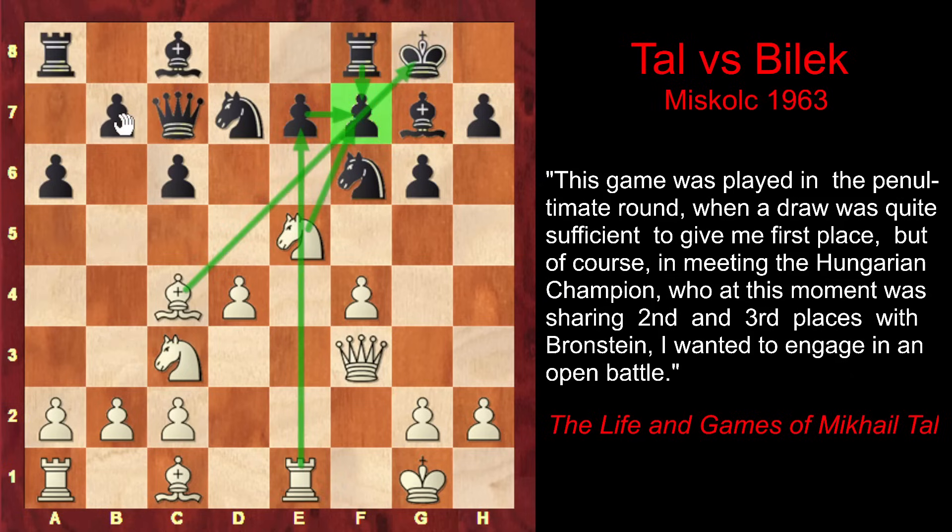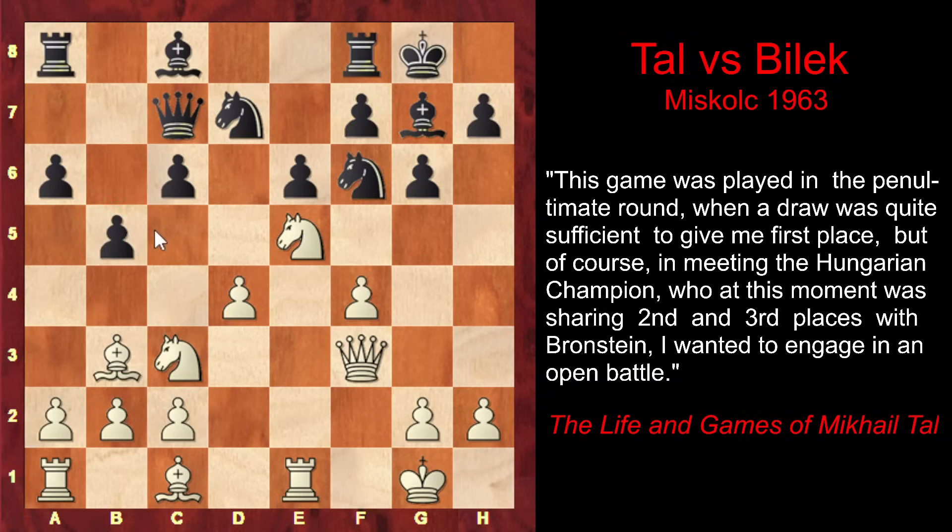But instead of this active defense — namely b5 — black plays e6. This move also parries the threat of knight takes f7, but it's a passive move. Now Tal moves his bishop from c4 so that a possible b5 comes without a tempo. Now b5 wouldn't make any sense, because white would have time simply to capture a pawn. That's why, as b5 doesn't work, black plays c5, attacking d4.